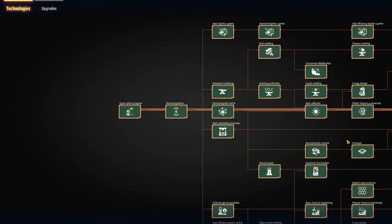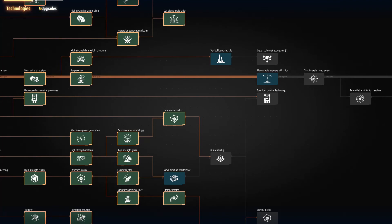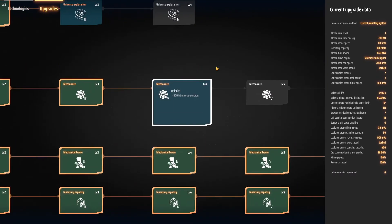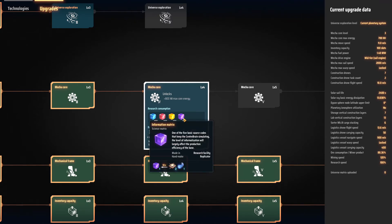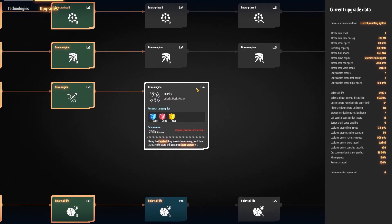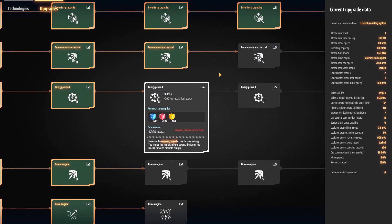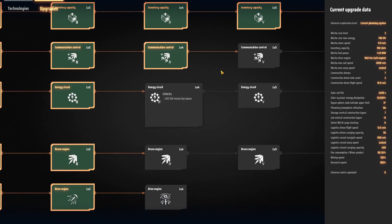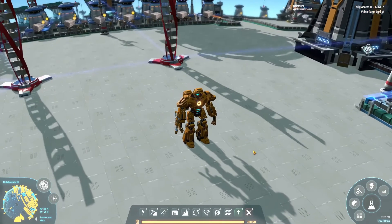Once we have the information matrix going, we can get Mecha Core Level 4 unlocked, which then allows us to get Drive Engine Level 4. We can do Mecha upgrades and get drone engine speeds, energy circuits, and a bunch of other stuff. But that's what we're going after this episode.